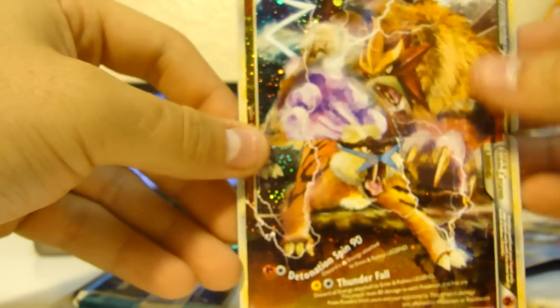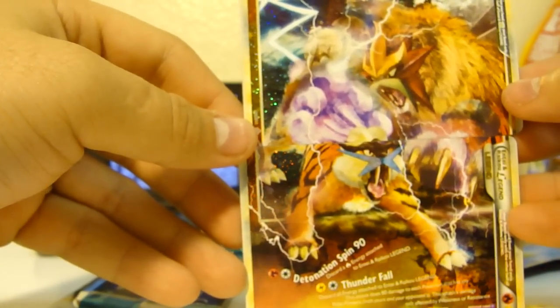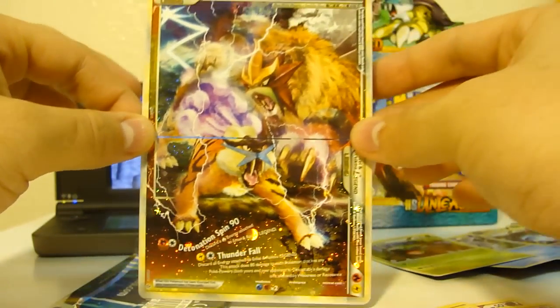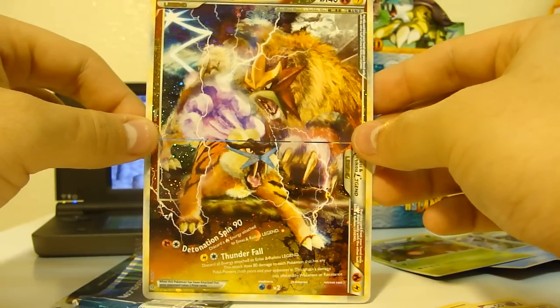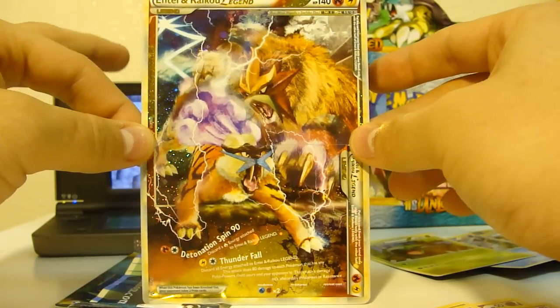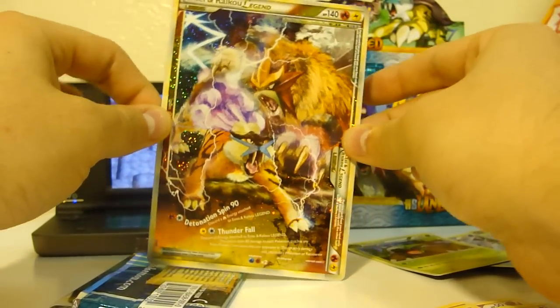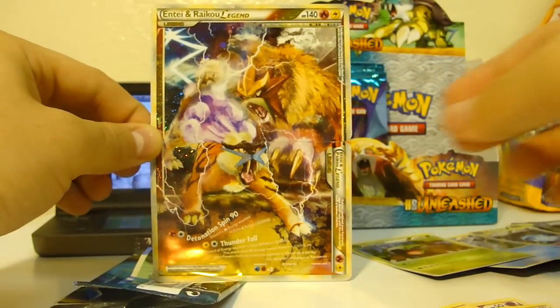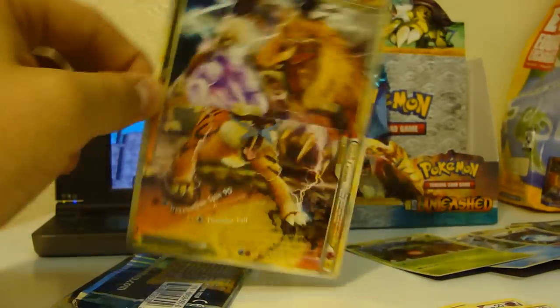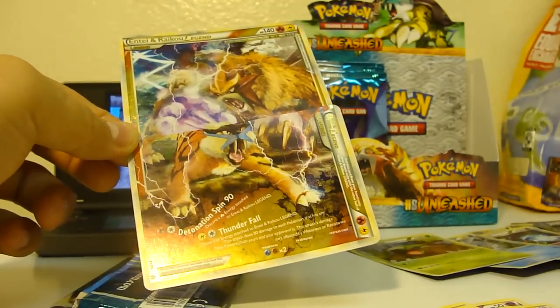I did get a complete one, so that's good. We got Entei, Entei, Entei and Raikou — looks a little weird, doesn't look like it matches up, but yeah, sure it does, because that's what it looks like. So with that, we'll wind it here and stay tuned for Part 4.